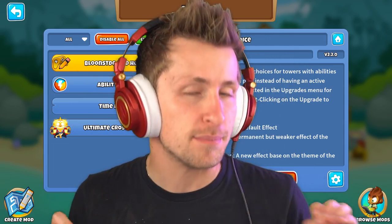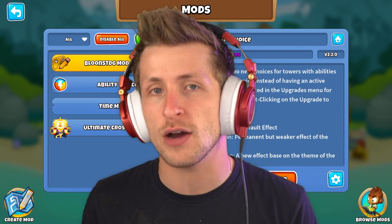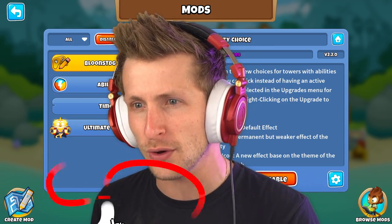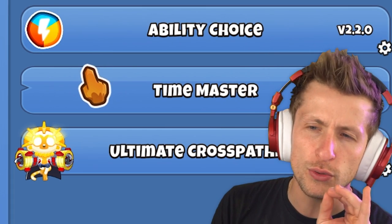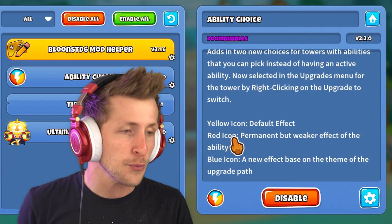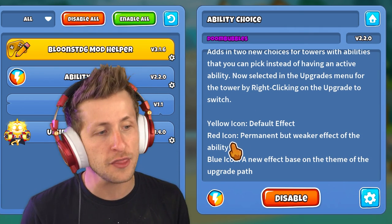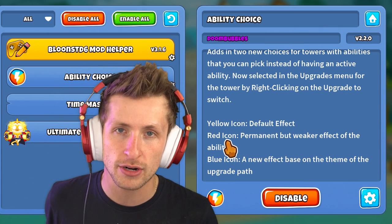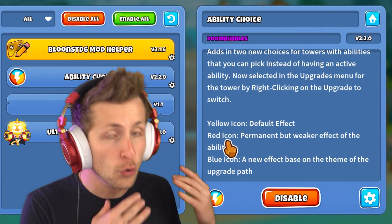Previously on the channel we covered the Ability Choice mod, which adds basically two new abilities to every tower in the game. The way it works is you can have three different abilities on a tower: blue, yellow, and red, each with different effects. The yellow is the normal ability, the red icon is a permanent but weaker effect on the tower, and the blue one is an integrated passive new ability added to the tower. We didn't cover all of them last time, so today we're looking at some of the coolest ones.